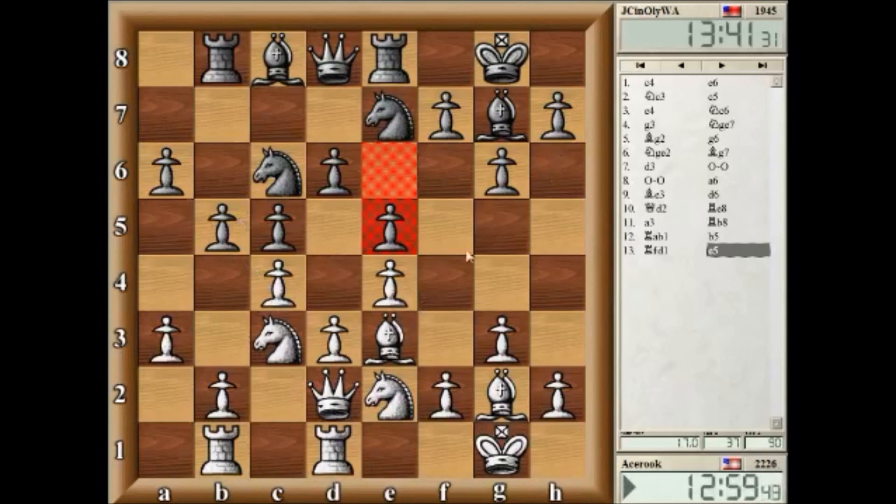Do I just play this provocative move and trade off the dark square bishop? Then maybe play f4 right now? Or try out the dark square bishop and then play f4, because he's trying to secure the e5 post for his knight.